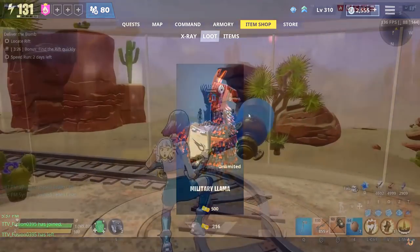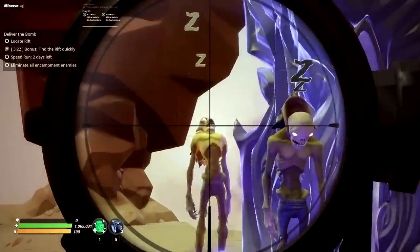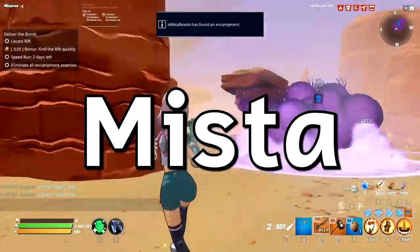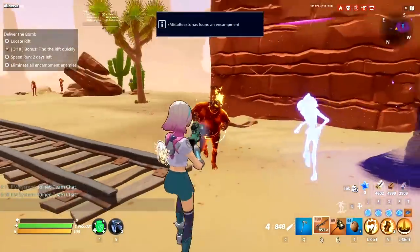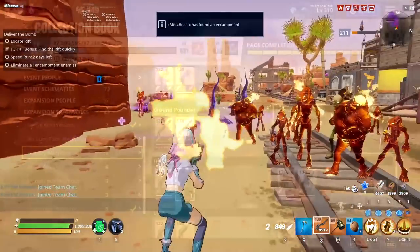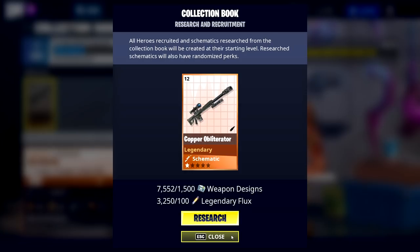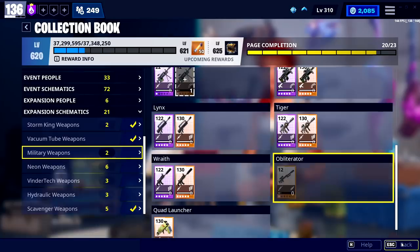They've been in the V-buck pool for a very long time, which means the only way to get them is by spending V-bucks — use code mist at checkout if you do — or researching it from the collection book, which is the more reasonable way. You can scroll down to the obliterator, boom, get a schematic easy peasy.